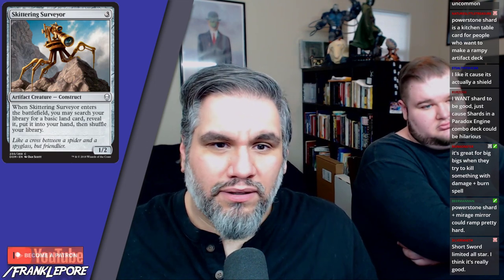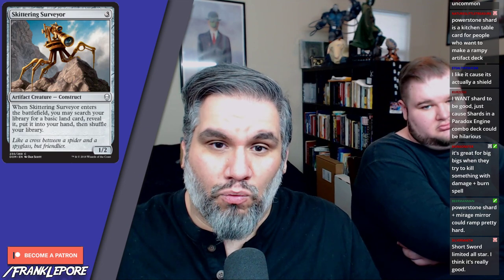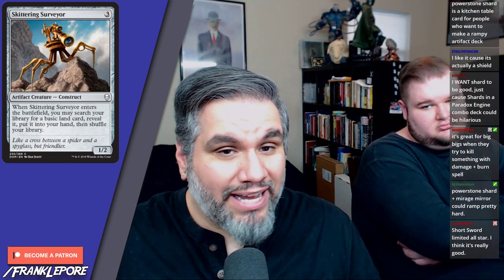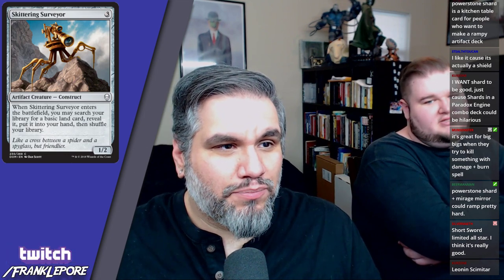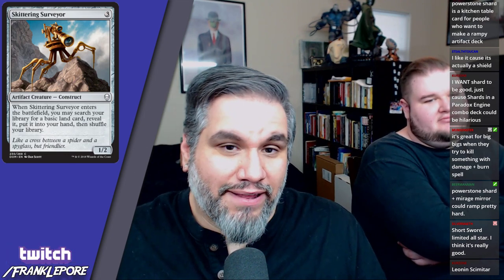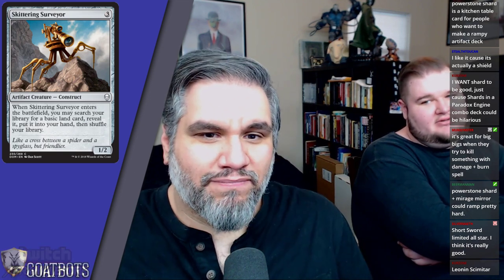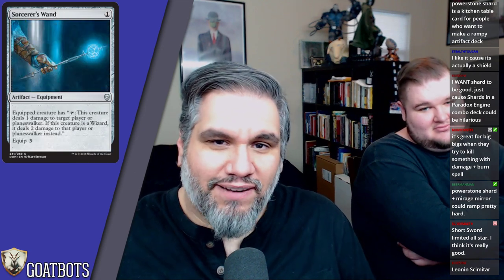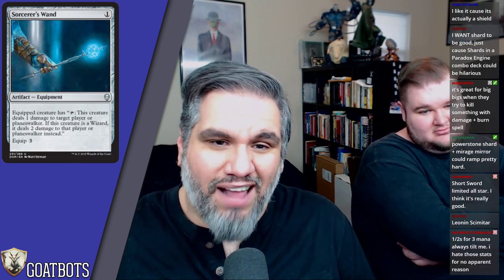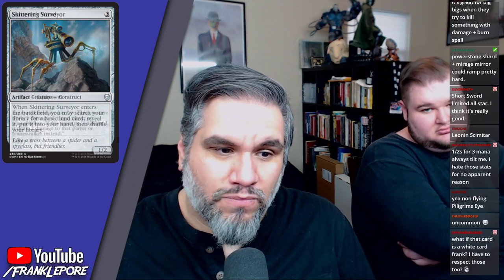Skittering Surveyor — three mana for a one-two. When Skittering Surveyor enters the battlefield, you may search your library for a basic land card, reveal it, and put it into your hand. I like cards like this — I'm a big Pilgrim's Eye fan. This is basically a non-flying Pilgrim's Eye — it's like Pilgrim's Foot. It's got one more toughness which is good. I can see playing this; it's a one-two that essentially draws you a card.